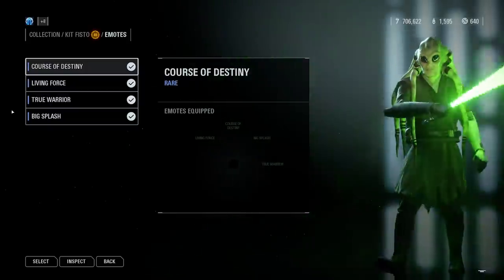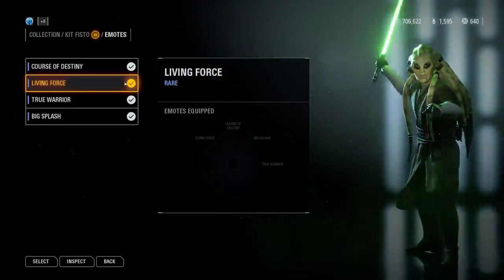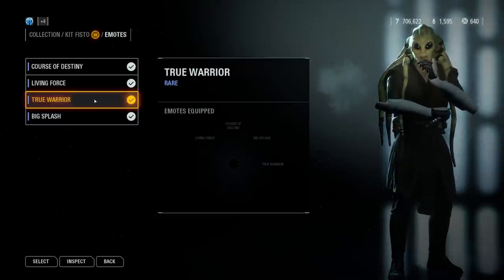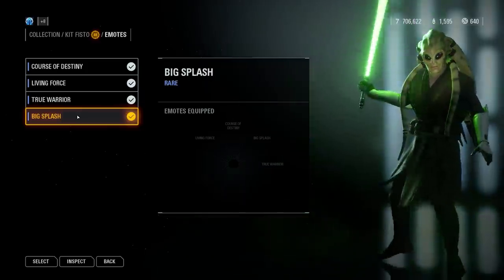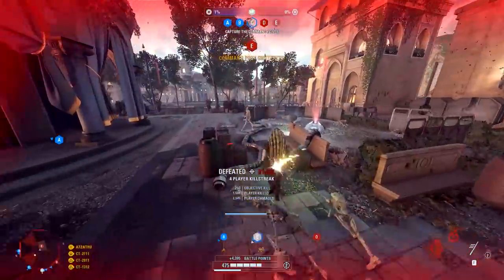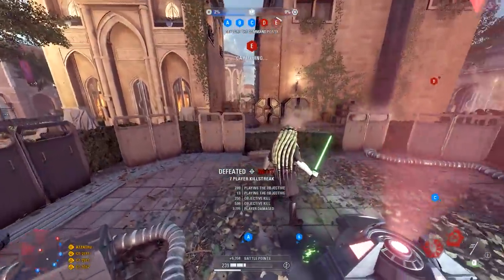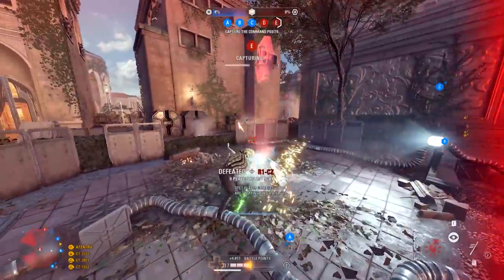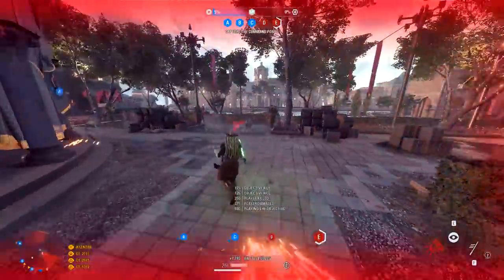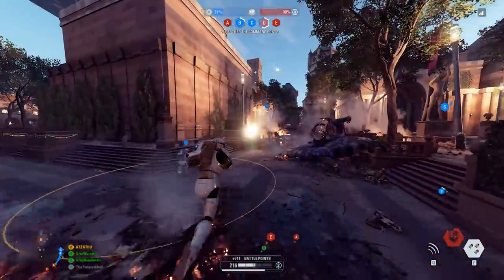Kit Fisto's voice lines include: 'You can no more change the course of destiny than you can the path of a mighty river.' 'The Jedi have the living Force on their side.' 'A true warrior fights for something greater than himself.' 'You made a big splash, droid, but the ripples will never reach Coruscant.' Aside from the 4K and 2K versions, there is an online and offline version. The online version replaces Obi-Wan and keeps his abilities, while the offline version includes Pull, Dominance, Insight, and Rush. For the UI, there are skin descriptions in the menu text as well.